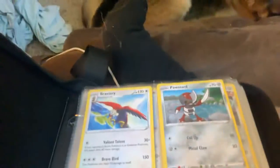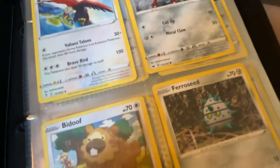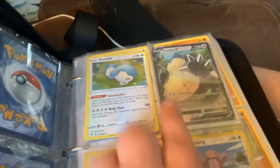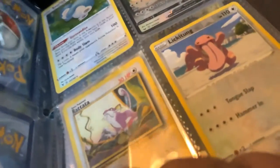So first off, I'm going to start with my commons. So Bravery, Ponard, Bidoof, Feral Seed. I like these more or less, because these are very cool. I got a 1995 Rattata — I can't say his name — Rattata.